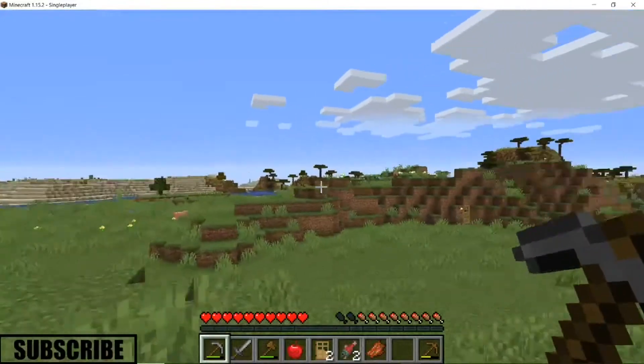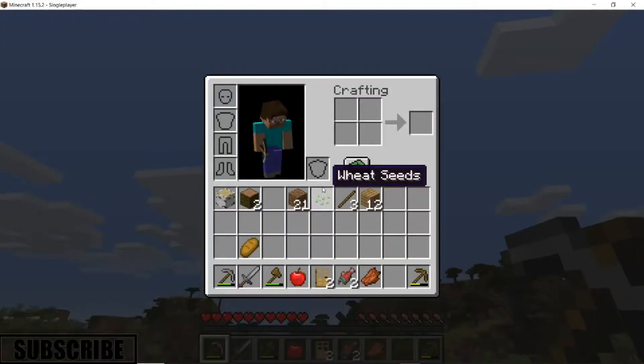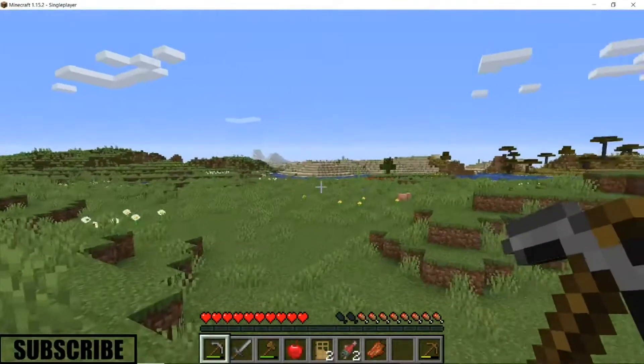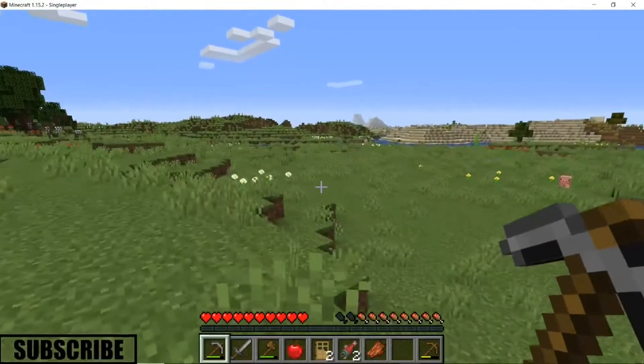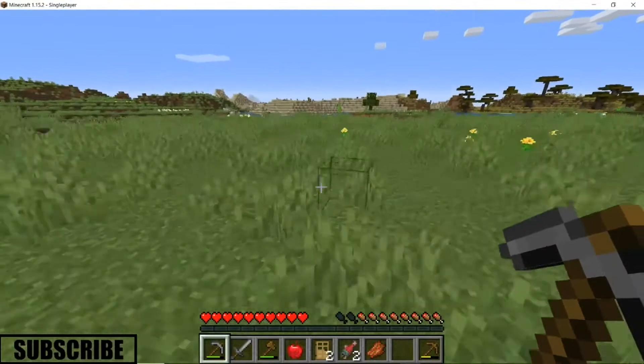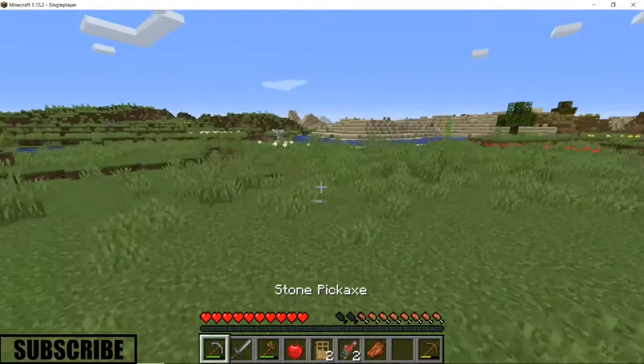Alright guys, it is now daytime. What should we do next? I think maybe get started on a farm — there's some sugar cane over there. I kind of want to get started on a big sugar cane farm to get a lot of paper, but we also kind of need wheat.